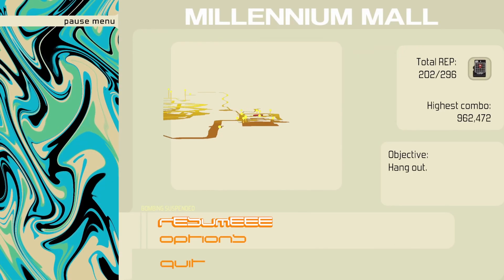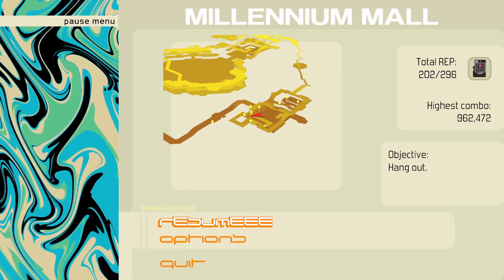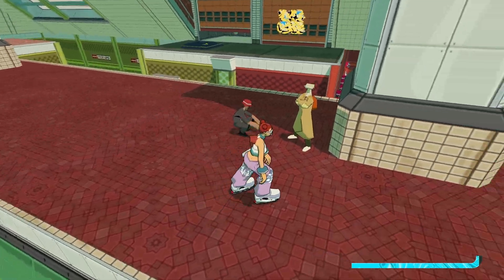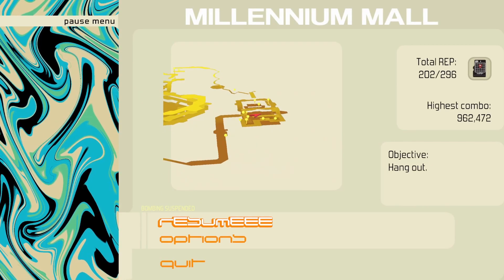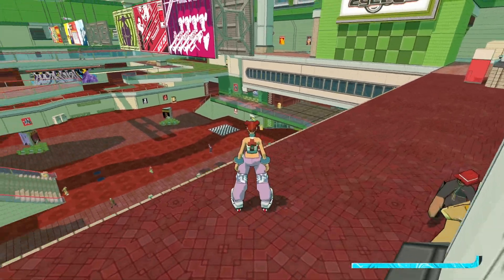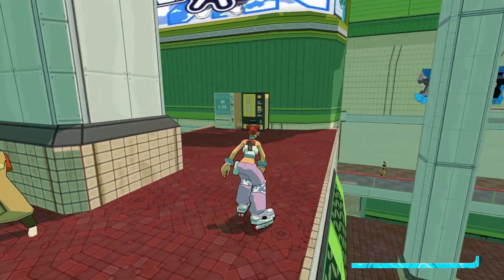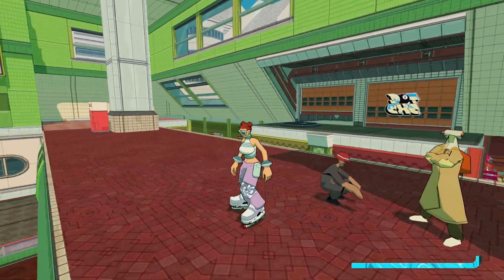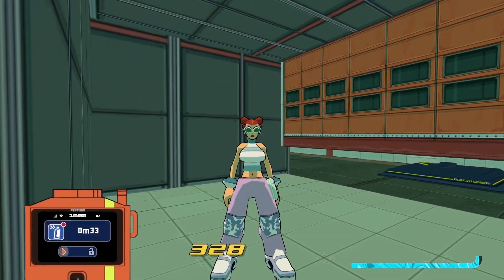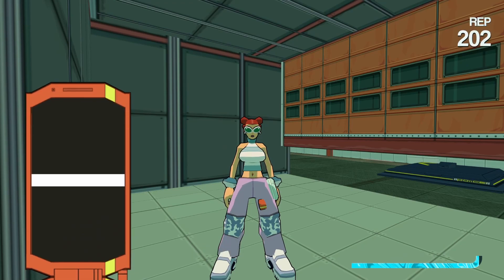I've moved over in Millennium Mall to the area where the .exe boys go to their hideout — this little stage place. Once you get here, you want to go all the way up to the top floor. You're going to see this orange gate — jump over, slide through, and then we've got a spray tag called 0M33.